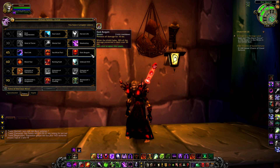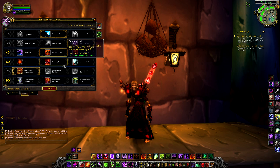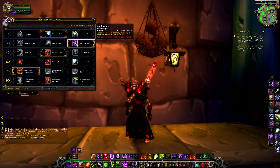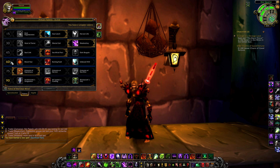Choice 3 is Dark Bargain, an instant cast spell with a 3 minute cooldown, preventing all damage for 10 seconds. When the shield fades, 50% of the damage prevented is dealt over 20 seconds. The release of damage makes this usable in PvP to slow down burst and could be useful in PvE, yet I find Sacrificial Pact more interesting for Demonology. As generic specs go I would choose Sacrificial Pact over the others, though all choices can be used situationally.